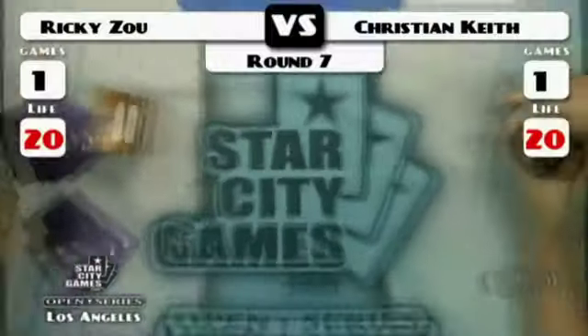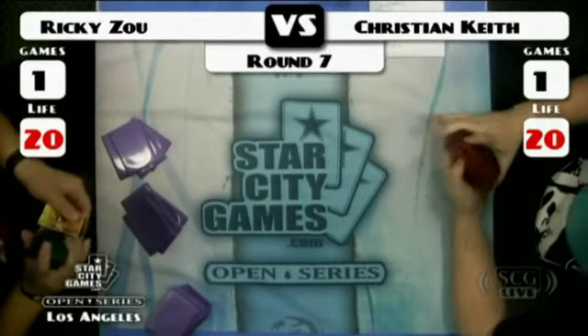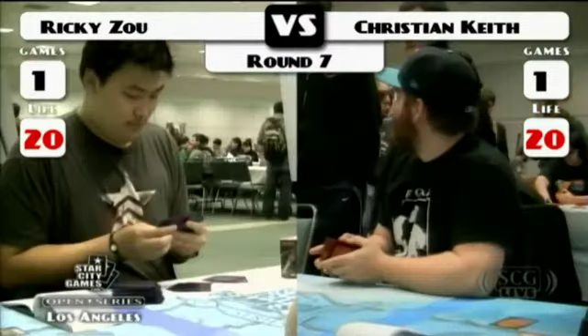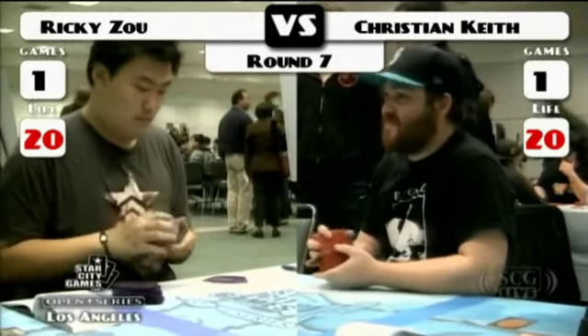We have a variant on Red-Green Valakut that is running two Avenger of Zendikar instead of Inferno Titan, which we've been seeing as the extra finisher. On the other side, we have Blue-White Cawblade, and again we see two Tumble Magnets. These Tumble Magnets are rising to the top of the field.